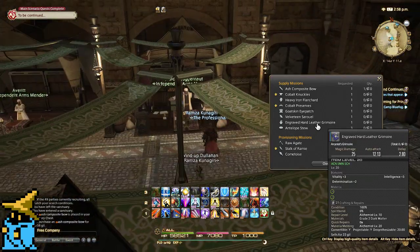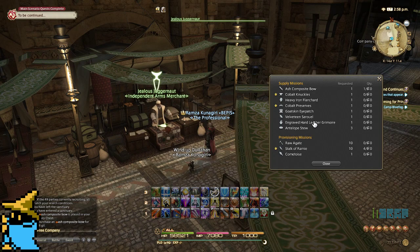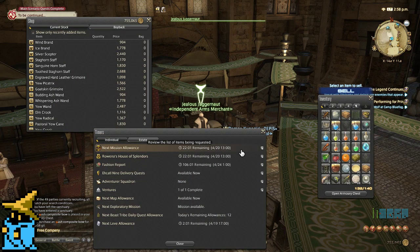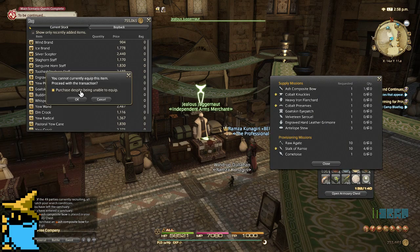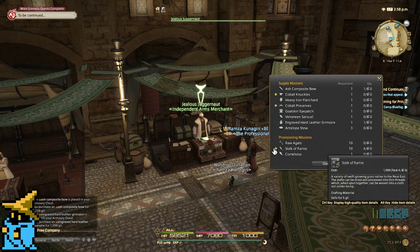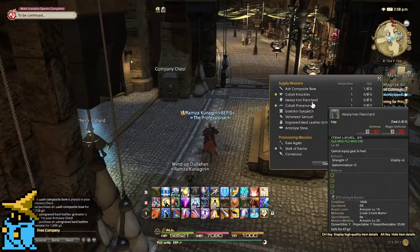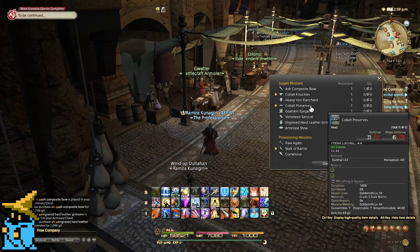Next is the Engraved Hard Leather Grimoire — that's level 20, it's a Magic Arm. We're going to go ahead and buy that. And then we're going to look at the Heavy Iron Flanchard. The Cobalt Preserves also have to be crafted, and since my Blacksmith and Goldsmith are level 40, the fast buy method pretty much only works up to 40.